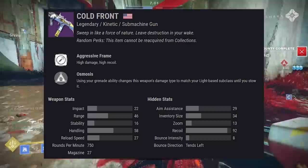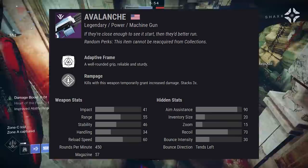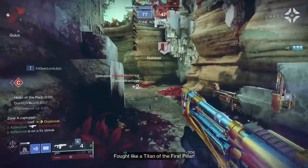Number two, you get access to old Dawning loot such as the SMG Cold Front. It does have different random rolls this year — just a warning, it does not have Kill Clip anymore, which is a big bummer. But you also have access to the Avalanche LMG, which does have some pretty decent rolls.